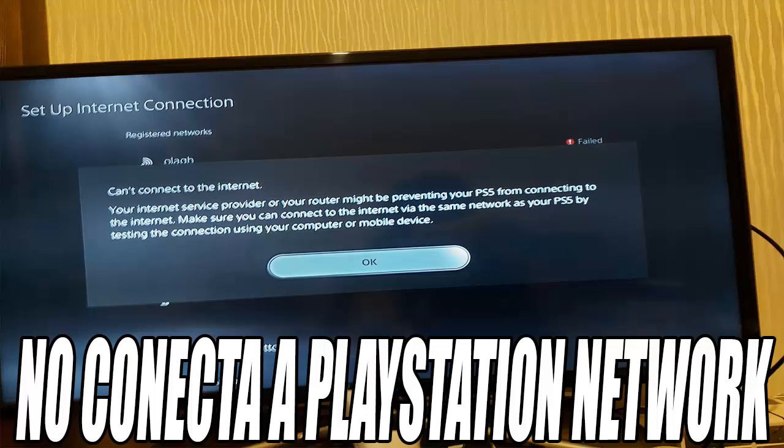If the internet connection is fine but you still can't log in, the next thing is to check the status of the PlayStation Network servers. Go back with the circle button on the controller and select See the Status of the PlayStation Network Server. This will take us to a page where the status of the servers is shown in real time. If all the servers are green it means the PSN servers are working correctly, and if any of them are red it indicates there are problems on the servers and you will have to wait until it is solved.